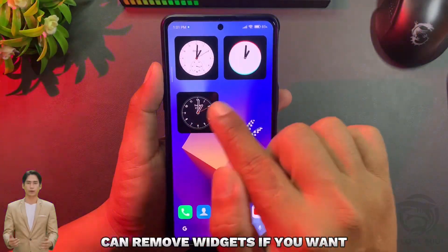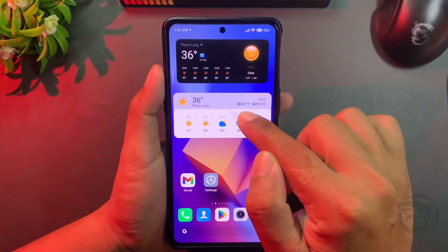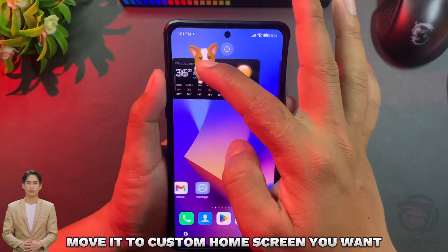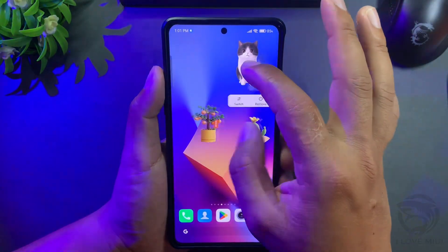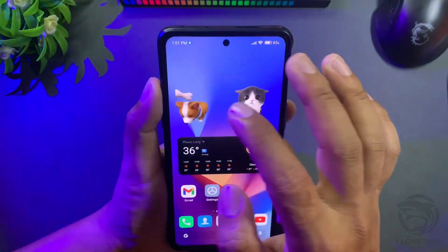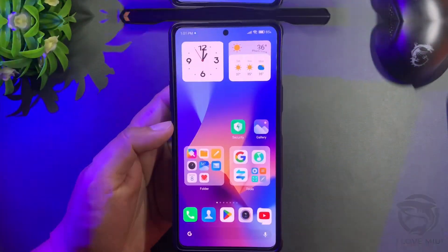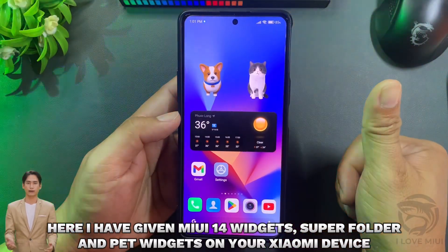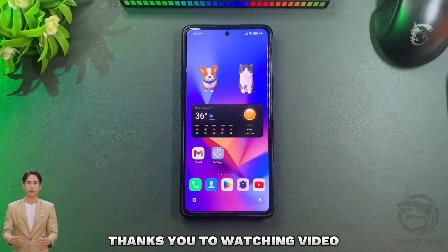You can remove widgets if you want and move them to a custom home screen. You now have MIUI 14 widgets, super folder, and pet widgets on your Xiaomi device. Please like, share, and subscribe to support the channel. Thanks for watching!